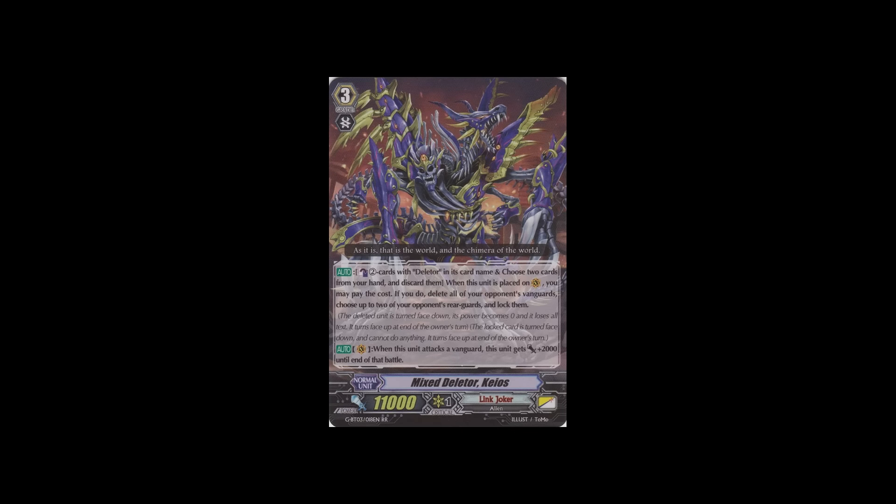Deleters got a little piece of support — literally one notable card — which is Mix Deleter Chaos. His skill: when you ride him, Counter Blast 2, discard 2 cards from your hand. If you do, delete your opponent's vanguard and lock up to two of your opponent's rearguards. The Counter Blast 2 is already a lot for Deleters, plus you discard two, just for a delete that can be overcome by striding. And the lock isn't Omega lock, so they can just wait one turn. A smart player won't even call stuff against the Deleter if they know they're running Chaos. Deleters need so much more than this.